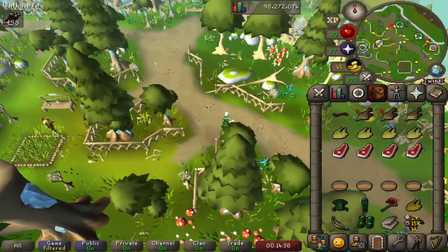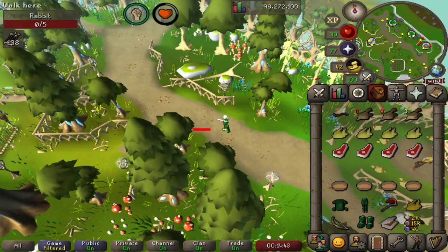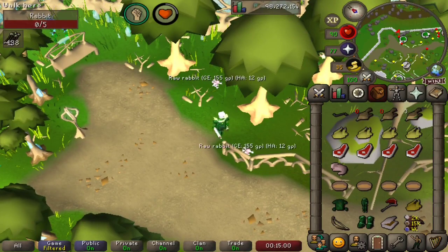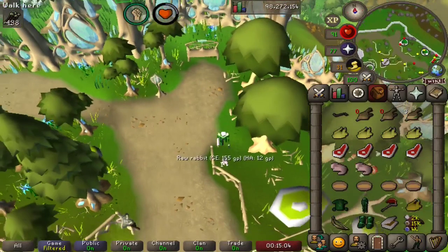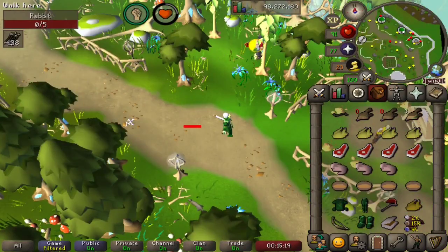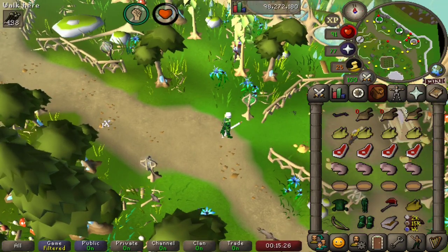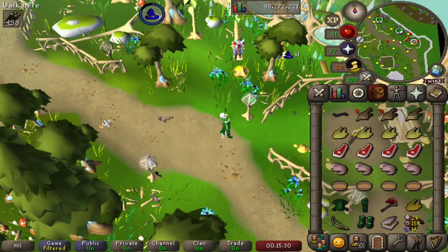We've got one up here, and another one just here. So let's bonk a couple of rabbits and get the raw rabbits. Sorry, pals, but we need your meat. Okay, we have our four raw rabbits. Let's head to our favourite kitchen and make our wild pies.